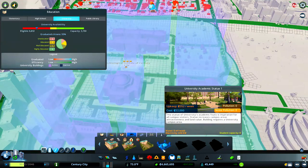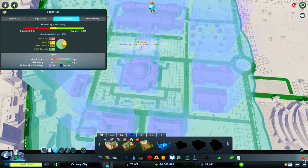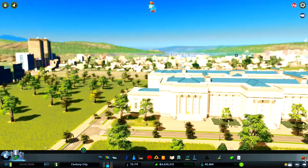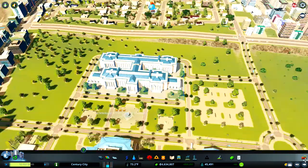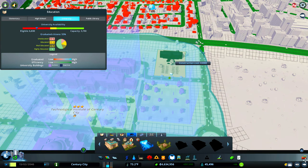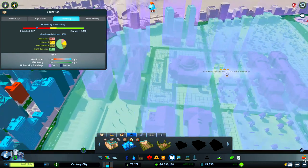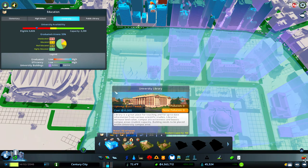There are some new buildings that we can shove down here - the academic statues. Let's put maybe a couple of them in somewhere around the main building. A couple of statues should bring the attractiveness up a little bit. If we can get this to level 5 we'll unlock quite a few unique buildings that can go anywhere within our city. Look at the statues - I like that, it's got the fountain in the middle and a couple of statues either side. We need to get some more dormitories down, some more places for the students to stay.